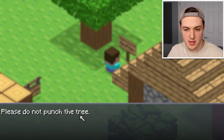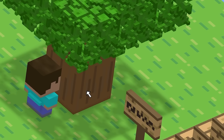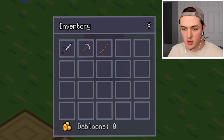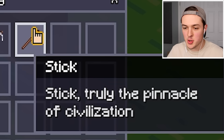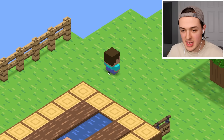There's a sign: 'Please do not punch the tree.' Well, now I gotta. You got a stick! In the top right of the screen we have our inventory — we have our stick. Truly the pinnacle of civilization. I can't get over Steve's caboose.